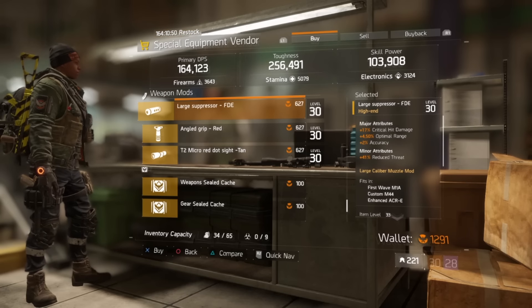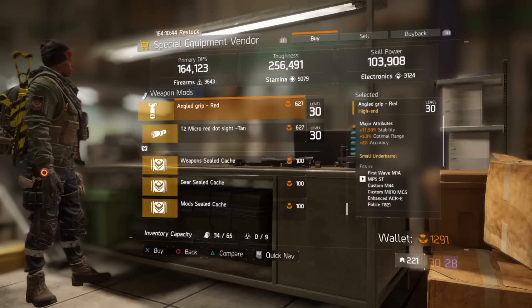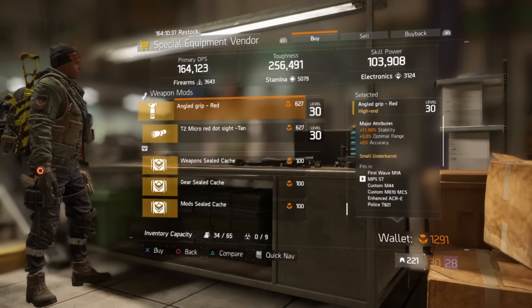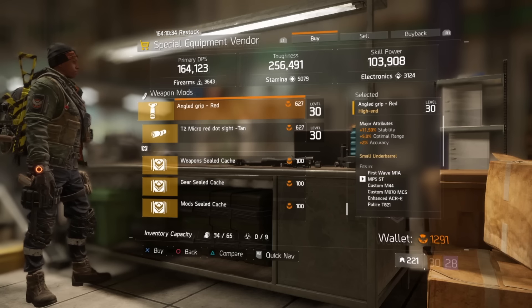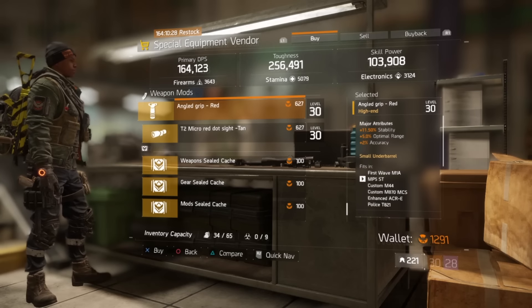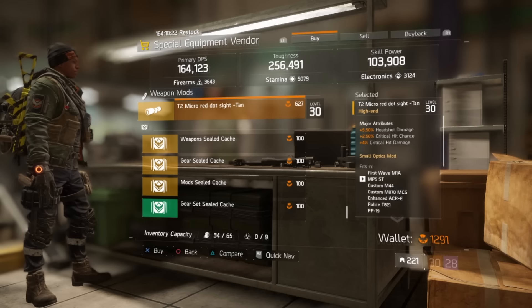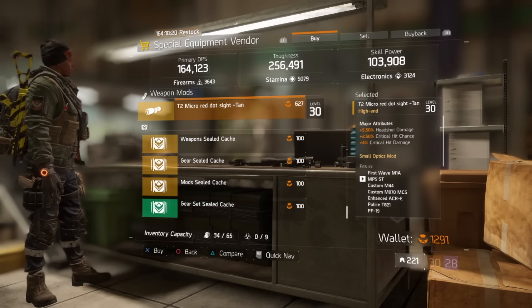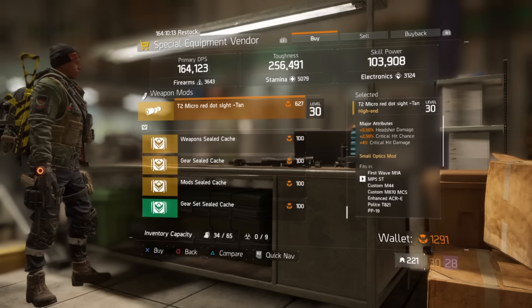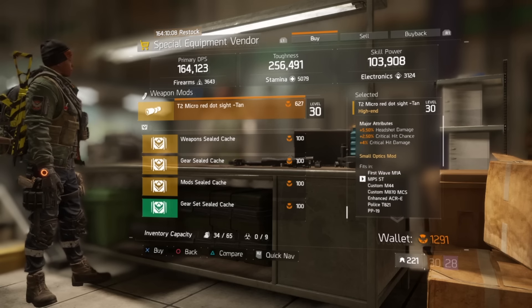The high velocity magazine has 6.5% critical hit chance, 10% magazine size, and 4.9 rate of fire — disappointed by the magazine size nerf, so no. The large suppressor has 17% critical hit damage, 4.5% optimal range, 2% accuracy, and reduced threat. The angle grip is available finally, but with 11.5% stability, 5% optimal range, and 2% accuracy — where's the headshot damage or critical hit? The small sight here has 5.5% headshot damage, 2.5% critical hit chance, and 4% critical hit damage — that's not bad at all.